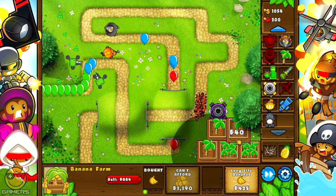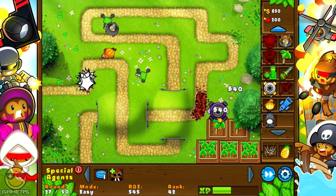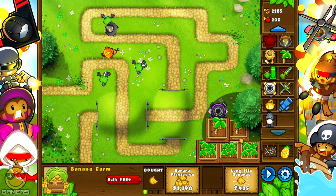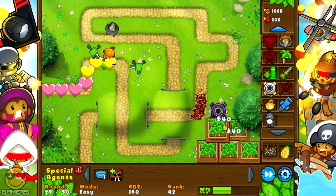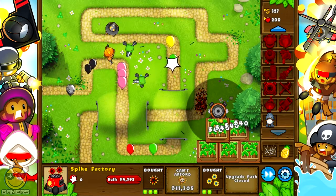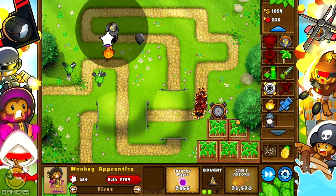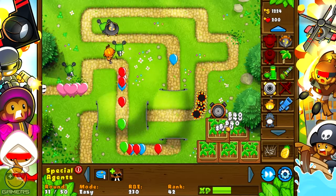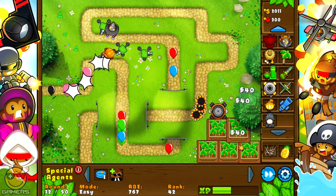Everything is surviving beautifully right now, nothing weird is happening. This one will hold it until around round 30, and in the meantime I can just get my farms up a bit. I don't need long-life bananas — I'm picking them up instantly. Now I'm going to get this one up a bit until 1940. That's enough. These are also high enough. Now I need to get this one up to 1020.